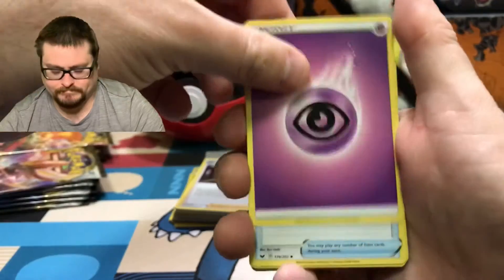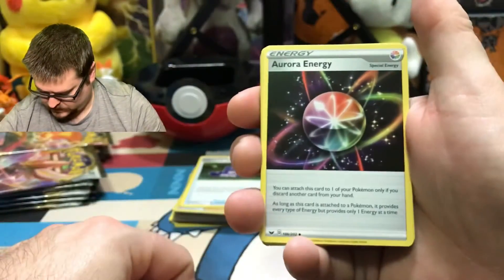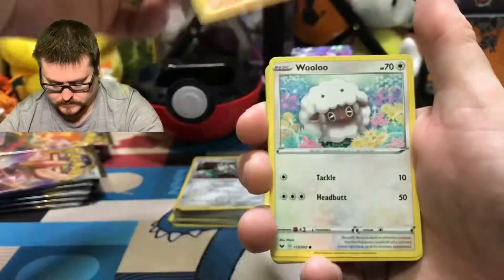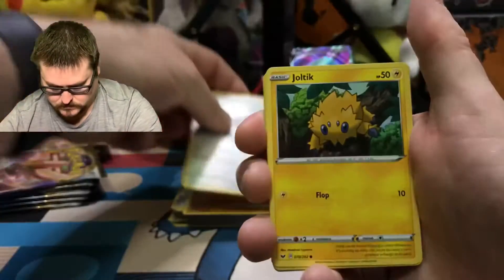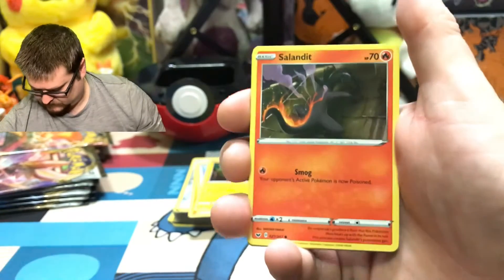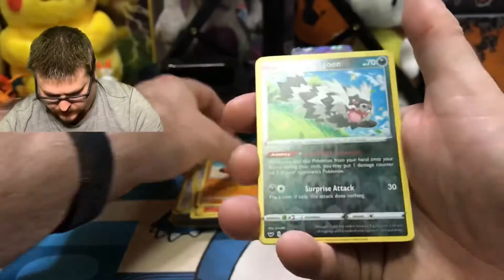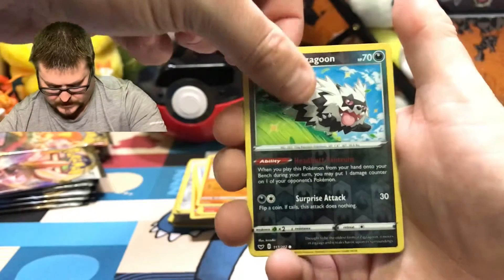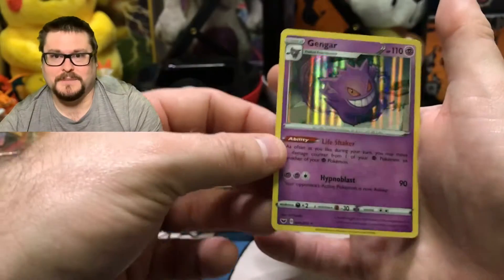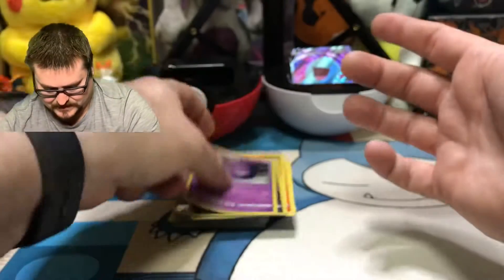Psychic Energy, Pokégear 3.0, Aurora Energy, Thwackey, Boltund, Wooloo, Joltik, Salandit, Clobbopus. The Reverse is a Galarian Zigzagoon. And the Rare is a Hollow Gengar — perfect Pokémon for this time of year. We're getting closer and closer to Halloween. Very nice.